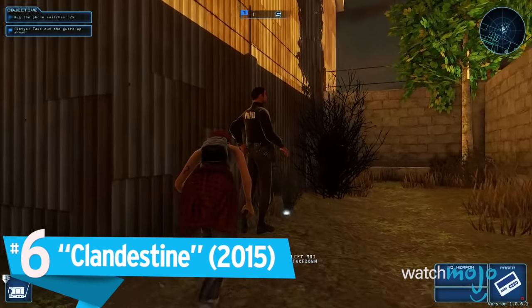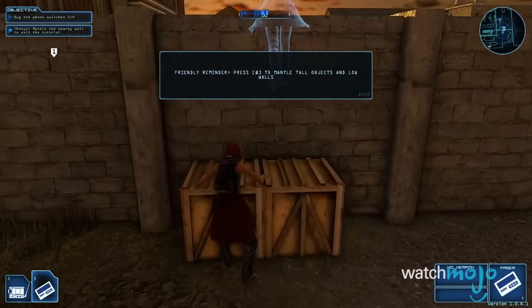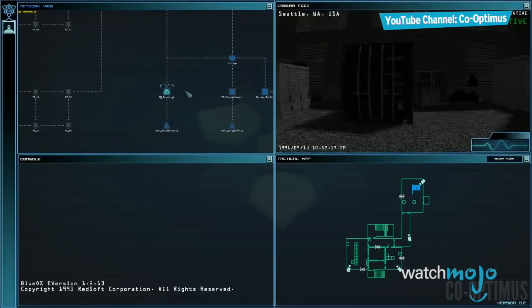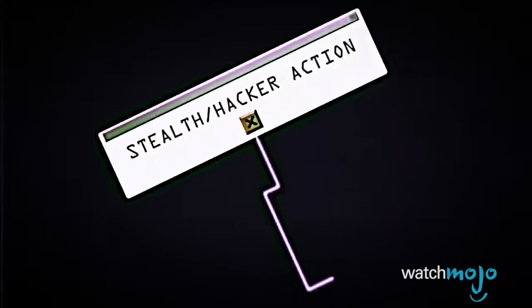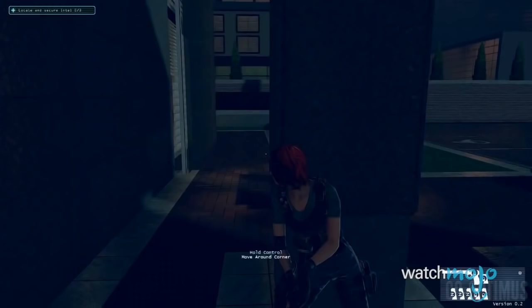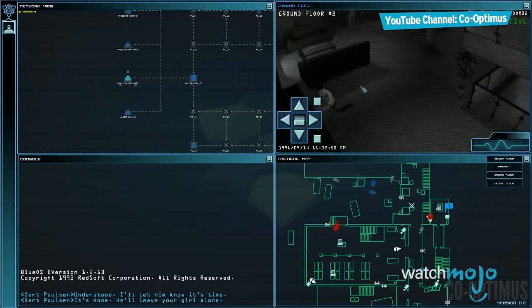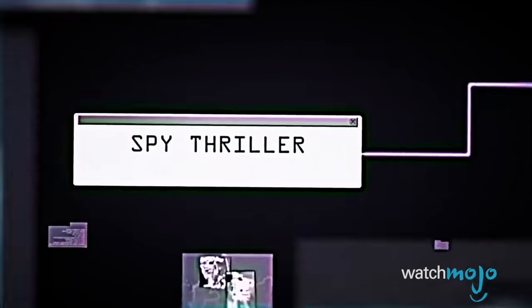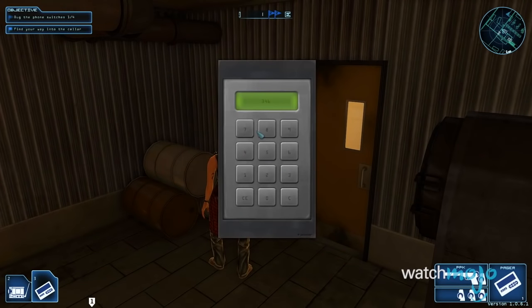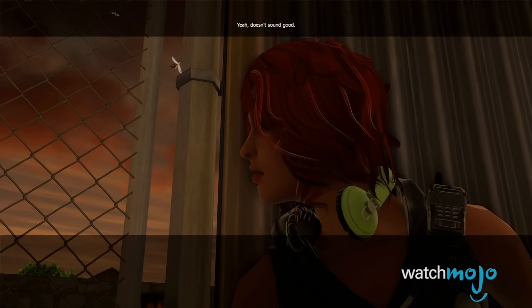Number 6: Clandestine. You and a buddy take on the roles of Russian spy Katya Kozlova and expert hacker Martin Simborski, in order to track down a killer and bring him to justice. Playing as Katya depends on the player's ability in shooting and sneaking around facilities. Martin, on the other hand, can use enemy security cameras to observe the environment and help guide Katya to key locations, bribe guards, or drop health and ammo supplies. What makes Clandestine such a unique experience isn't just the James Bond-like atmosphere, but the engaging and suspenseful gameplay that successfully replicates the tense moments between agent and hacker that we've seen in our favorite spy films.